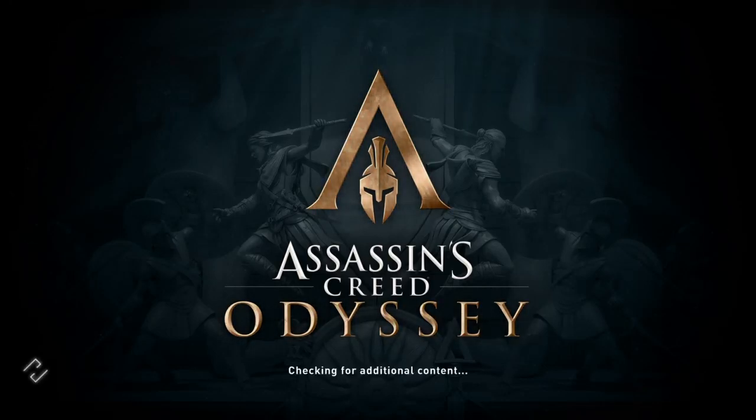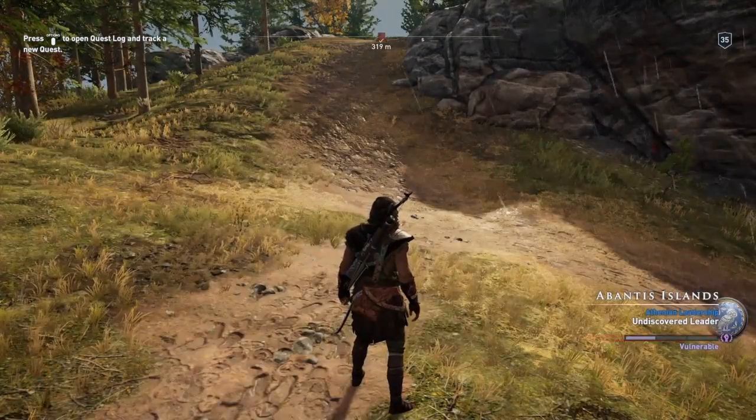Hi everybody, welcome back to my 100% walkthrough of Assassin's Creed Odyssey. On this video we're going to be doing another location - this one is called Prenia Outpost, and this one actually isn't in the right place on the map where we need it to be.